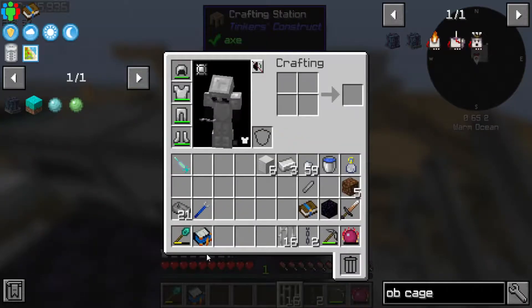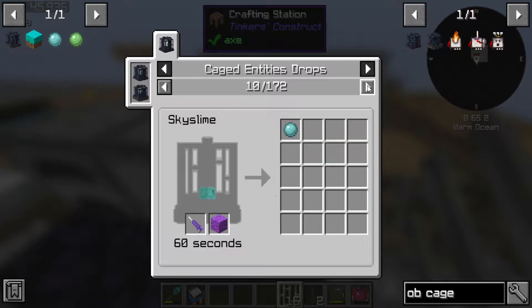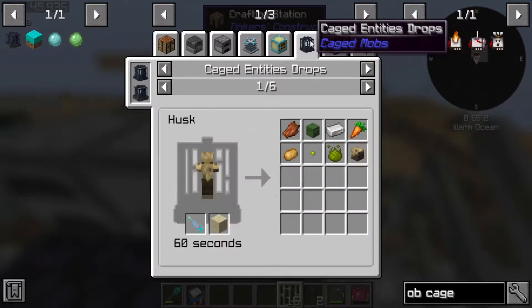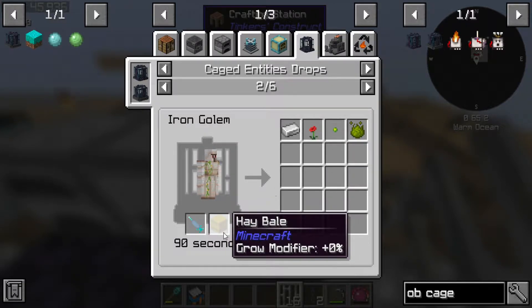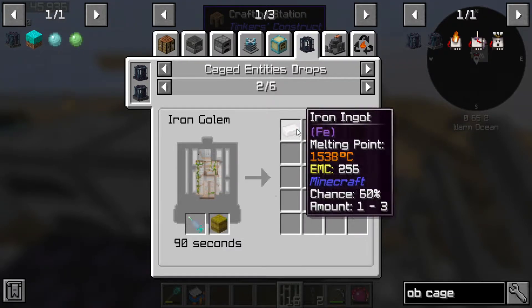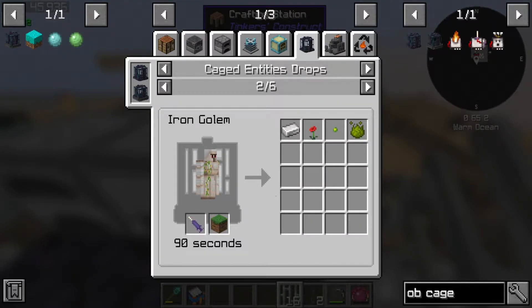I wonder if I can throw iron golems in this mob cage. Iron can be produced by husks - iron golems can indeed go in there. Zombie has all the extra stuff, but iron golem has two of those things with EMC, right? So that's like 256 plus 256 plus 16 - what is that? That's going to be 272 EMC.